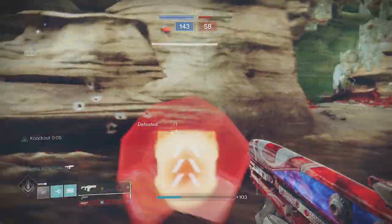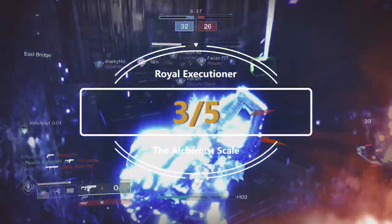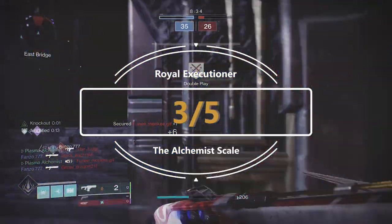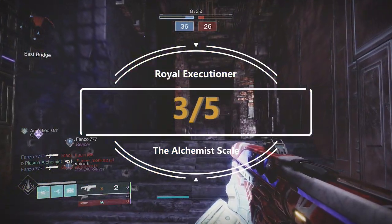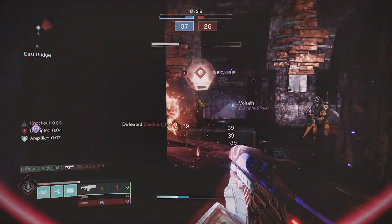It receives a 3 out of 5 on the Alchemist scale due to this. However, in low-end content it is kind of fun, especially the Envious Assassin/Reservoir Burst roll. On a side note, I'm having an absolute blast in PvP this week thanks to the matchmaking changes — how is it feeling for you? Let me know in the comments section.